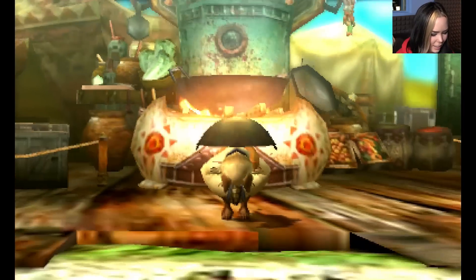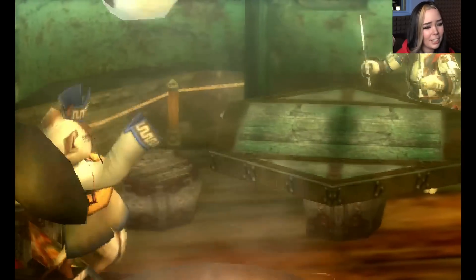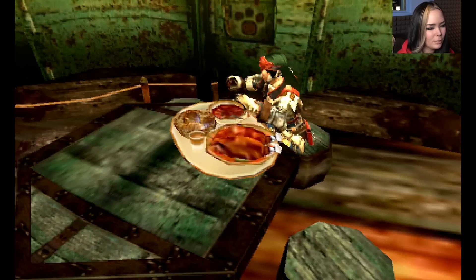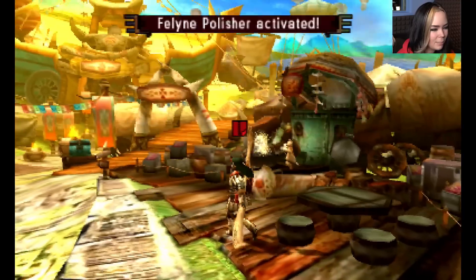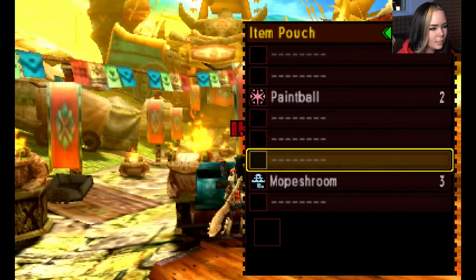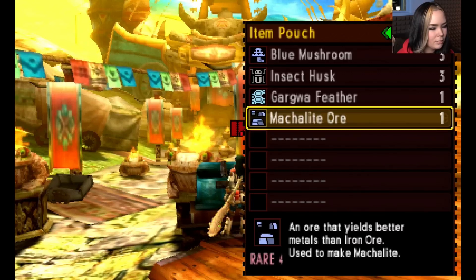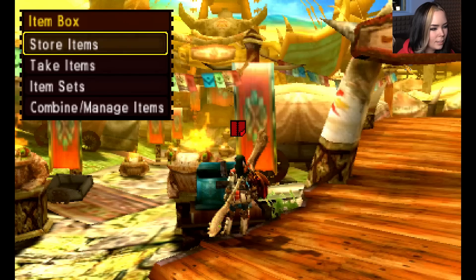There's this whole cutscene — I won't skip it the first time so you guys can see it because it's cute. But it's a very long cutscene and it happens every single time you eat, so I highly recommend skipping it. They don't show the cutscene at all during multiplayer. It looks like all of my effects were activated. Let me check what I have in my box and make sure I have everything I need — I'll put some things away so I can gather new stuff. And we're off!